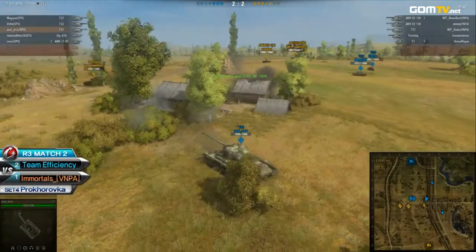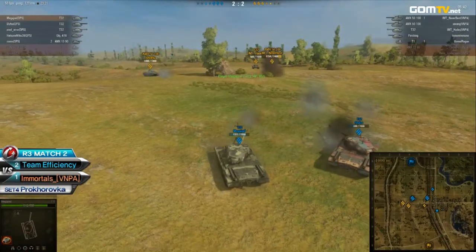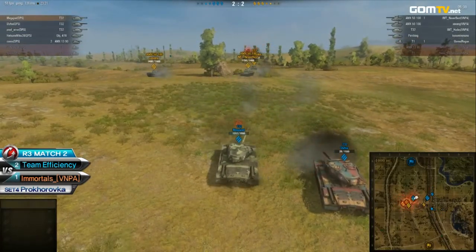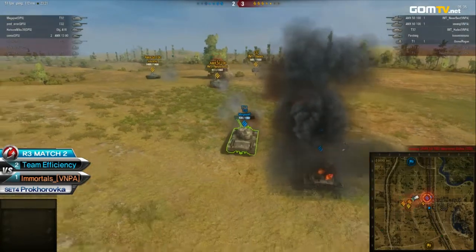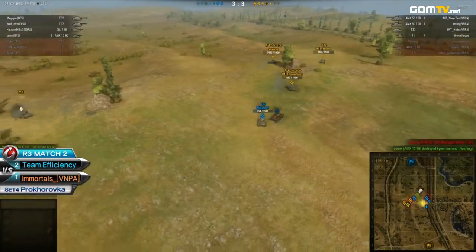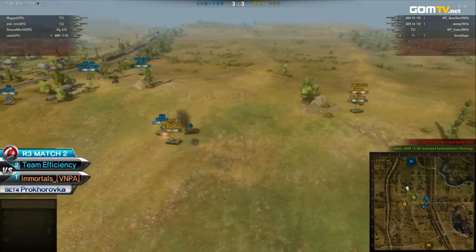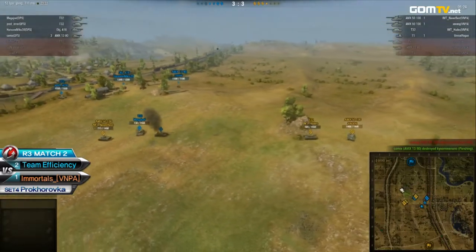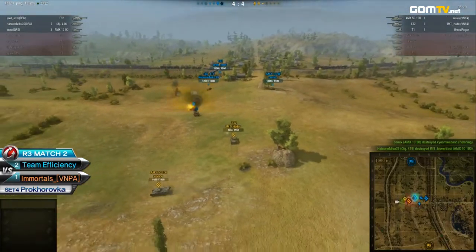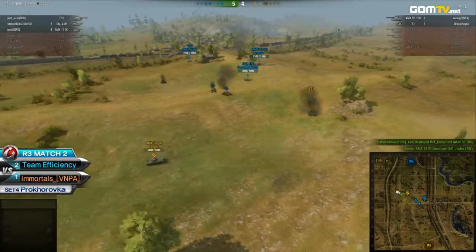The Immortals should know that by now. They are taking way too much damage, and yeah, they're going for the push but it's not going to be enough — it's too late. They get Slyfox, and maybe even Mega Jewel here. Even if they take out Mega Jewel it's still going to be a trade — look at all the damage Neverbest has to take just to get close. Mega Jewel goes down. This is going to be an Efficiency win, quite easily.